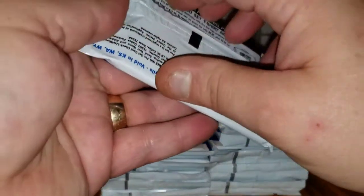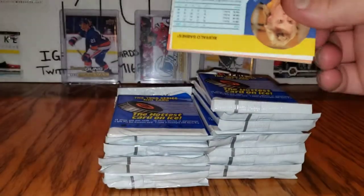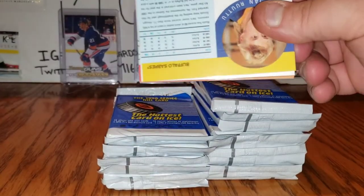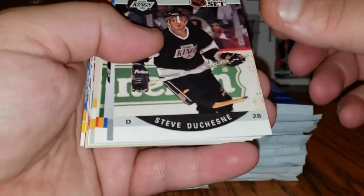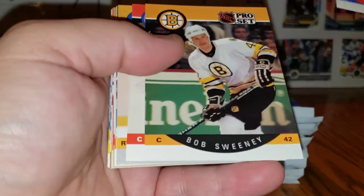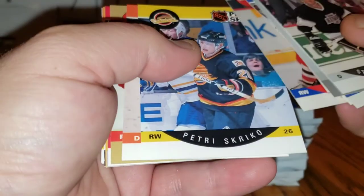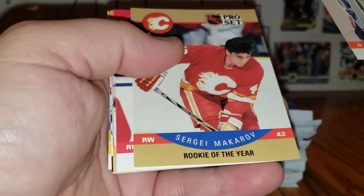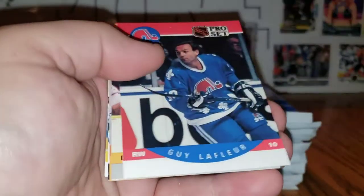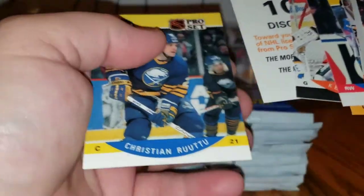It wasn't until the following year that they had more prominent inserts — they threw in the CC cards. This year there were autographs randomly and the Stanley Cup hologram. Next year was the 75th Anniversary hologram. Duchene, the Selke, Riche, Sweeney, McDonough, Title, Druce, Skirko, Low, Makaroff, Lafleur, Brown, Chelios, Raggett, and Rutu.